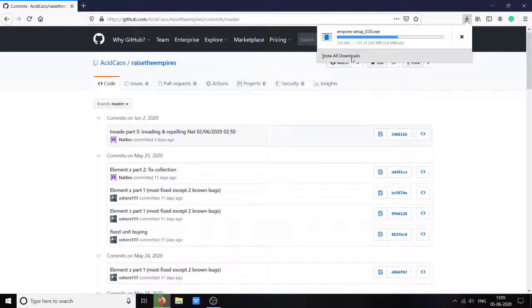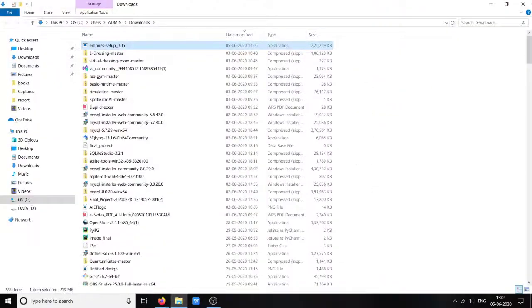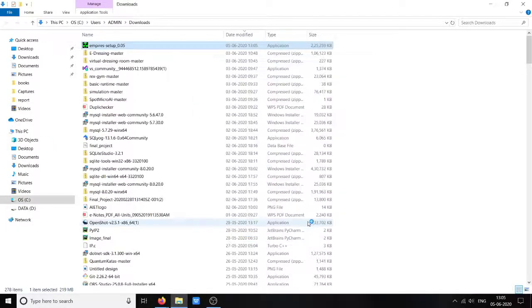After the file is downloaded, just double-click it and install it.